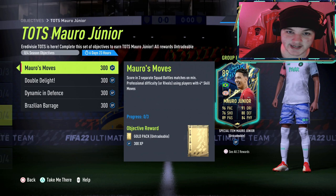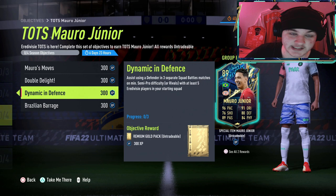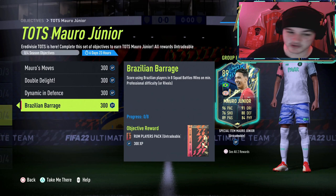You'd likely get this done playing Division Rivals anyway, assuming you've got strikers with four-star skill moves in your main team. Next, you've got to score two goals using Eredivisie players in two separate Squad Battle matches on at least Professional difficulty. Then assist using a defender in three separate Squad Battle matches on at least Semi-Pro with at least five Eredivisie players in your squad, and score using Brazilian players in eight Squad Battle wins on at least Professional.